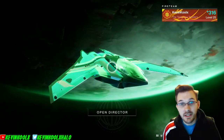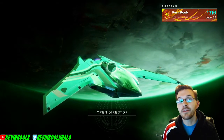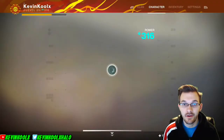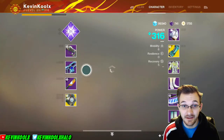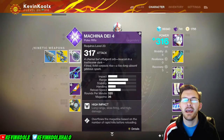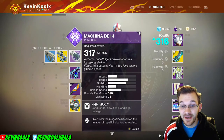How's it going everybody, it's Kevin here once again giving you another gameplay commentary. Today we're doing another weapon review of one of the new forge weapons in Destiny 2 — it's for Forsaken and it's called the Machina Day. It's a pulse rifle you get by grinding the hell out of public matches and PvP matches.